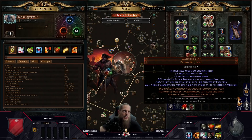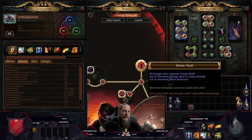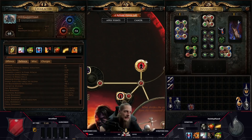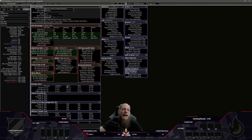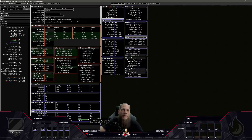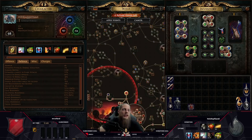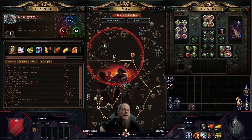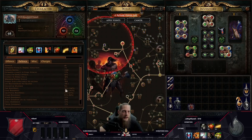Since I can cap chaos resistance, I use a Glorious Vanity with Divine Flesh, which converts 50% of elemental damage taken to chaos damage. Without it I have about 90,000 EHP; with it I go up to 140,000 — roughly 30–40% more tankiness. If you have lower gear, just get chaos resistance to zero and it'll be fine, but if you have the resistance jewels, use Divine Flesh — it's insane.